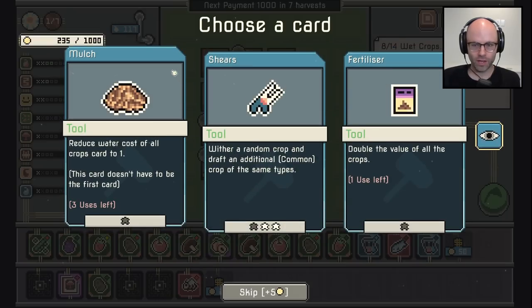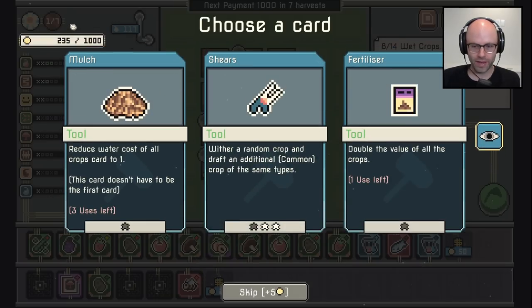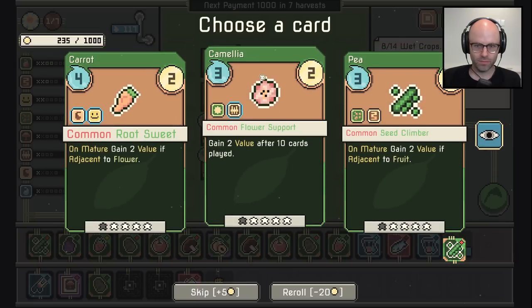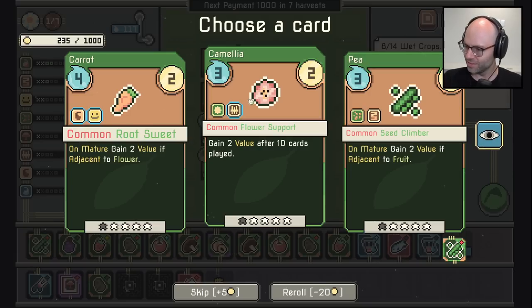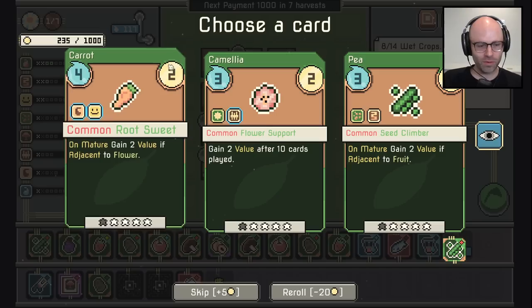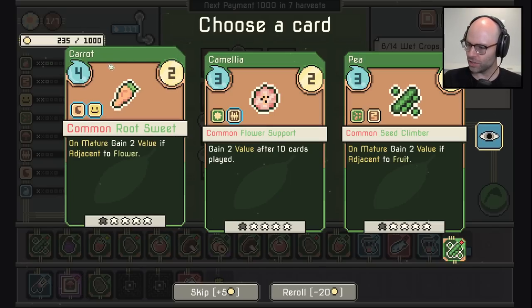You also have to merge your potatoes — you're absolutely right. There's 400 now; in keeping with Luck Be a Landlord the next one should be like 35,000. Wither a random crop and draft an additional common crop of the same type. I'm definitely coming to terms with the fact that I might be stupid. Almost every game I play, after about 15 minutes I say 'this is too complicated.' Someone should really make like a Subway Surfers that I don't feel guilty about playing.